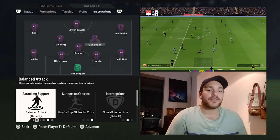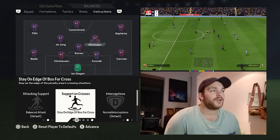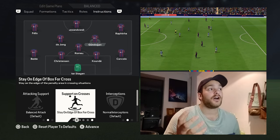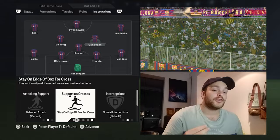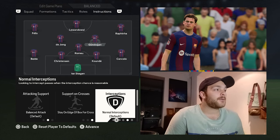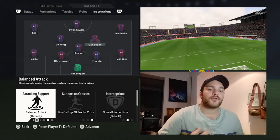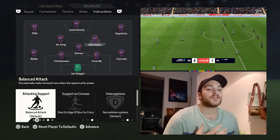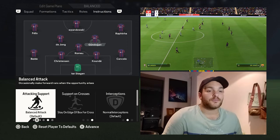Then we've got Gundogan, set to have a balanced attack and stay on the edge of the box as well. You want to help facilitate the offense on the edge of the opponent's box, which is why Frenkie de Jong and Gundogan — or Pedri or Gavi — are all very important to the system. Interceptions are set to normal, cover the wing and stick to position. He will be more of the box-to-box midfielder, sometimes breaking into the box and adding that extra overload in certain areas.